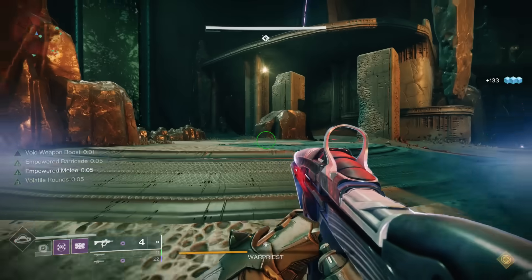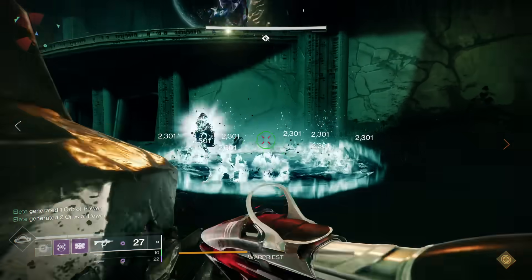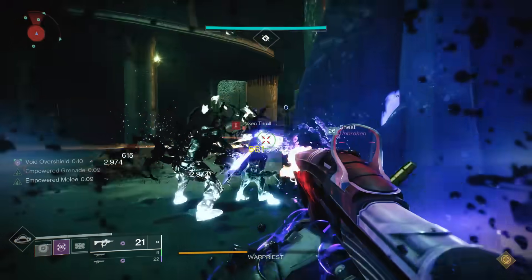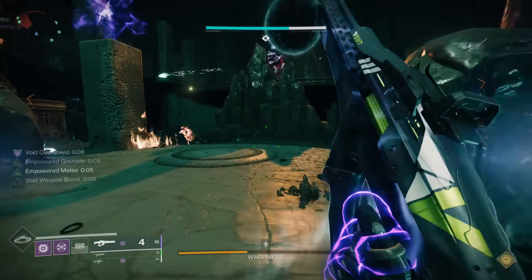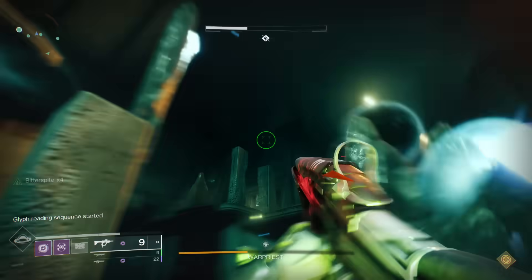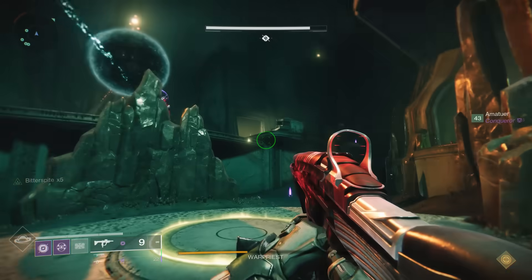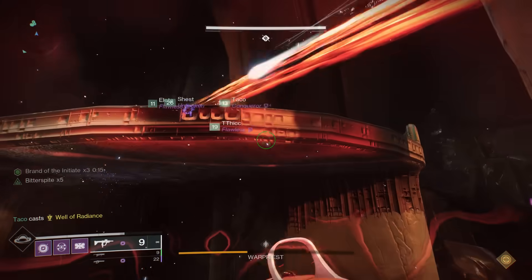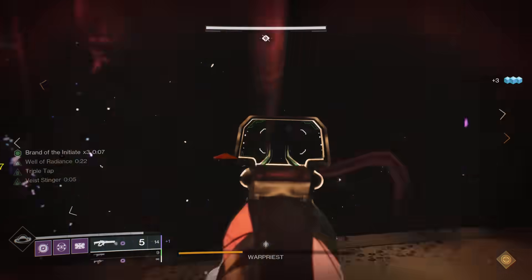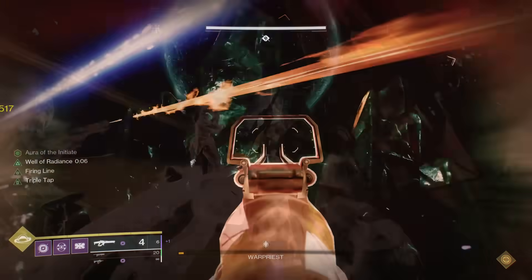If the pillars are destroyed, a glowing red marker will appear in the place of the pillar when it's that position's turn. This is a huge DPS check — linear fusion rifles were fantastic, especially the new world drop one you can craft with Triple Tap plus Firing Line. Sniper rifles are also great. You need weapons that do a ton of damage over long distance since you're DPSing from behind these stone pillars. When contest mode goes away, rockets might also work. That's what you need to know for Warpriest.